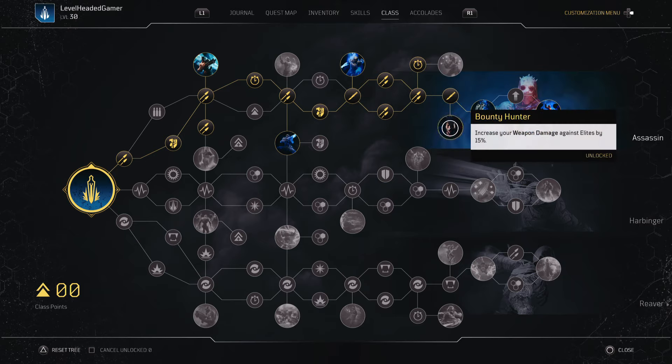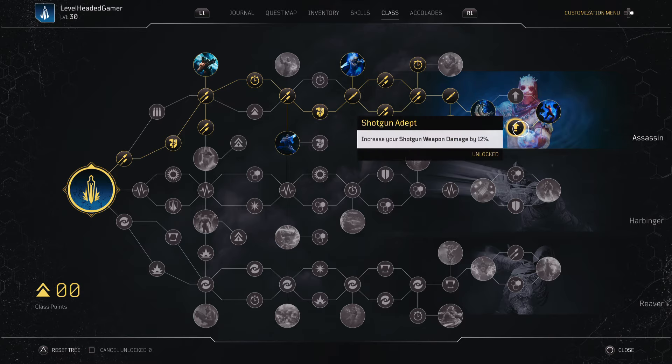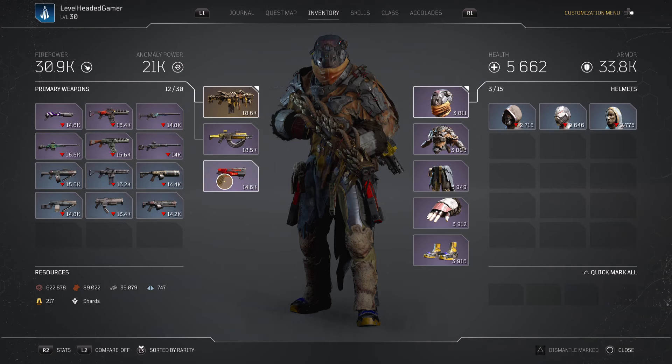Attacking enemies from behind gives a little damage increase but I didn't find it extremely useful since I already do enough damage. More importantly, increasing my shotgun magazine size from 15 to 30 rounds makes a big difference in always having ammo, along with some shotgun damage. For skills, a quick overview: Hunt the Prey, Twisted Rounds, and Temporal Blade, as I mentioned.